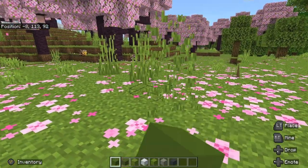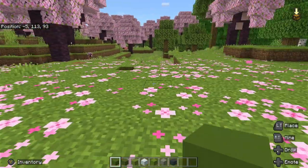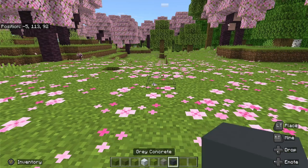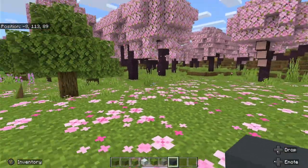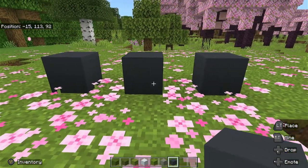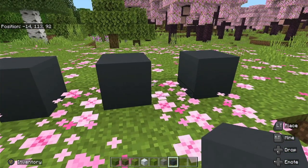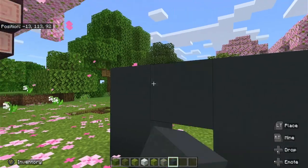Once you've got all of those, trim the grass and clear any blossom on the floor. We're going to start making the feet using the gray concrete first. Put your first three blocks in like that, then put three on top, and then one in the middle of each of those.